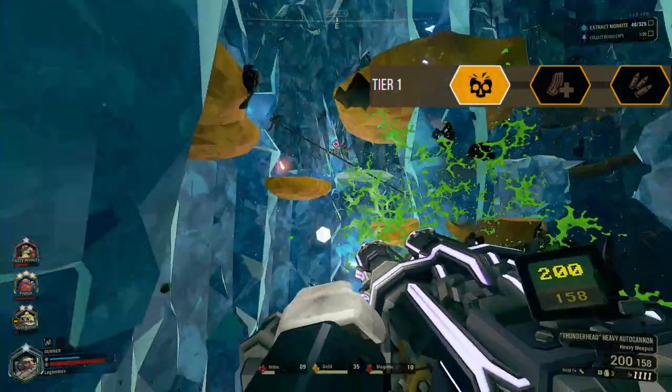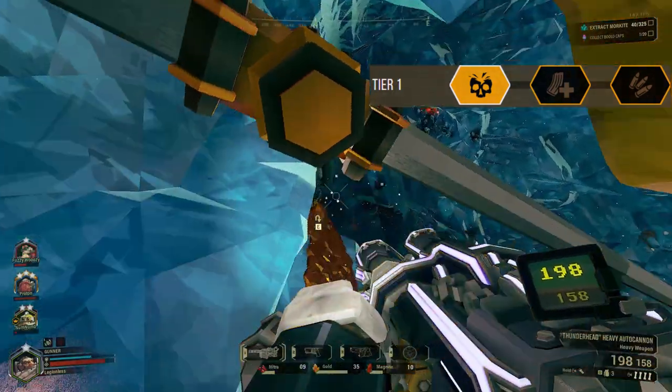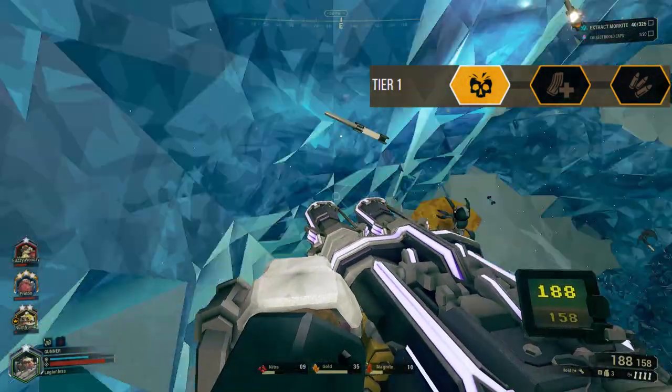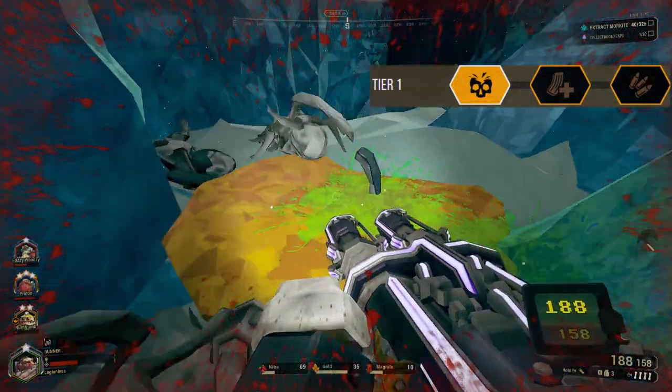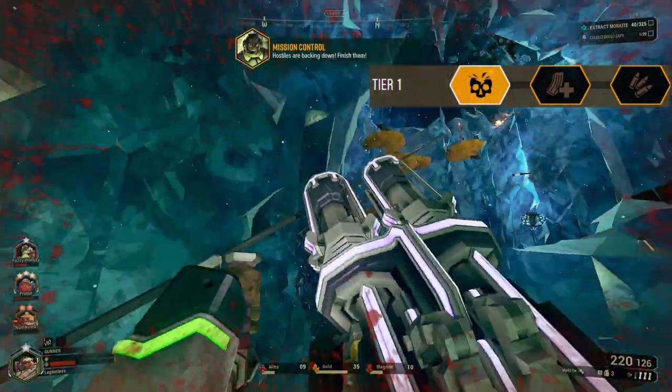This is super nice because the Autocannon has the absolute longest reload time in the game — I can drink my entire energy drink by the time I'm done reloading. So doubling the magazine size is a good trade-off instead of going with Increased Caliber Rounds for an additional 3 damage per bullet, or an additional 220 to the max ammo.